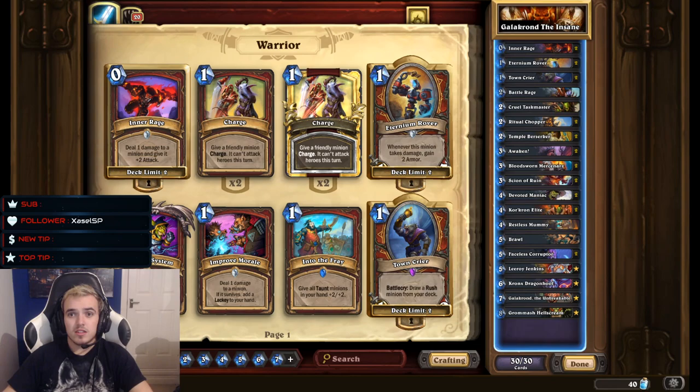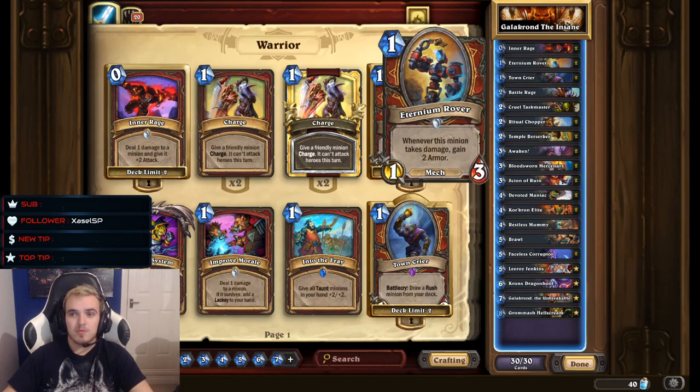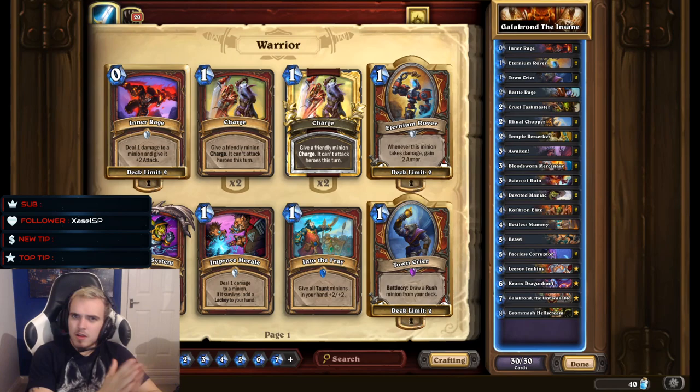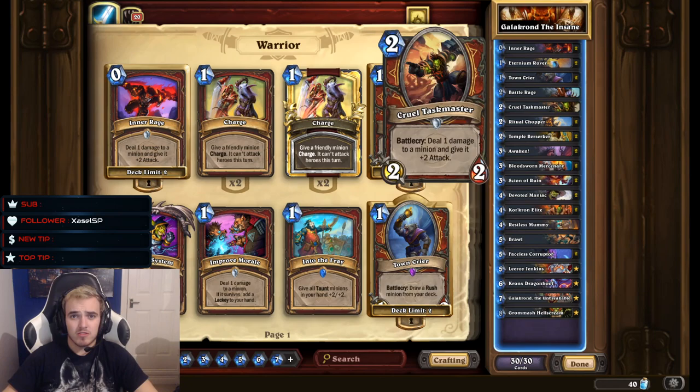So as you can see, this is a warrior deck. I called it Galakrond the Insane because personally I think it's an absolutely insane deck. It has so much potential — it aggros the board so early on, but can also compete late game against those heavy priest decks and shaman where they just build the board up and have huge minions. So you either destroy by the 6 mana or just can absolutely wipe at about the 20th mana round. It's really good.